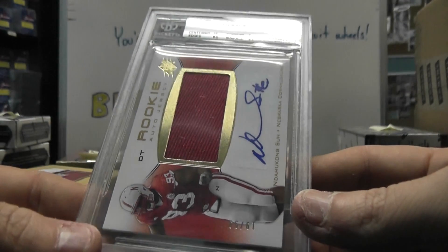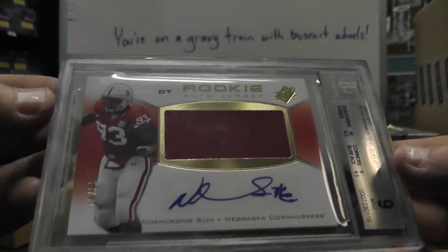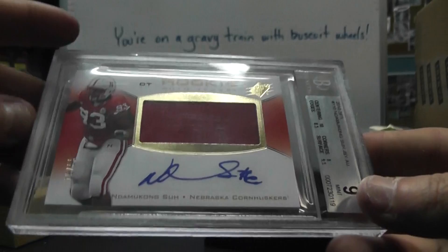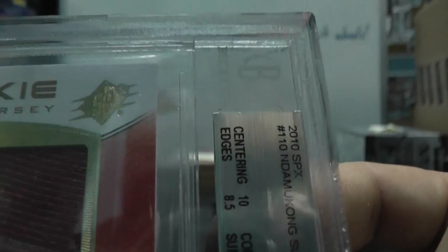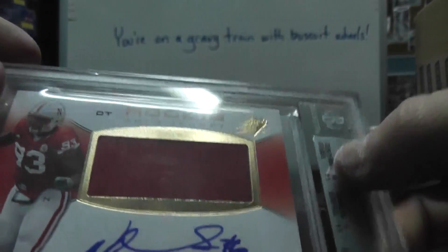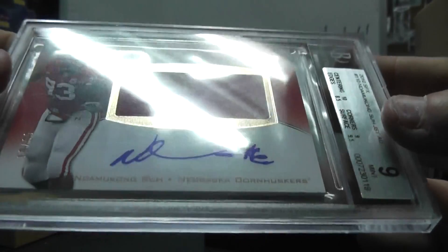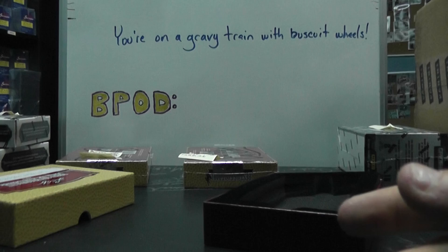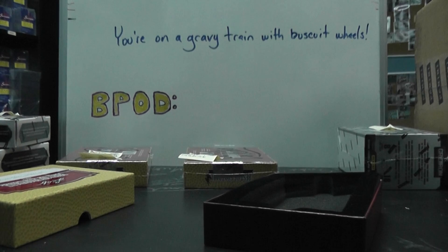You got 2010 SPX rookie jersey autograph, Mint 9, and Dalmikin Sioux — the one numbered to 99. SPX rookie jersey autograph. The edges took the brunt of it; it would have been a 9.5 or better. If that edge would have been 9.5, this would have been a 9.5. Got a 10 on the autograph. What you do is take a file, smooth it down, and send it back in — just kidding. There you have it.